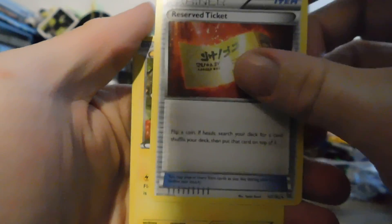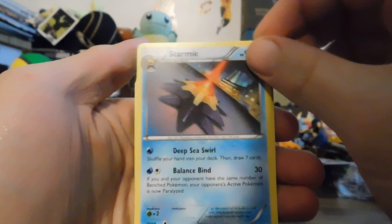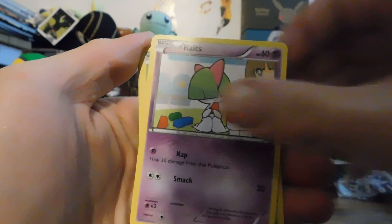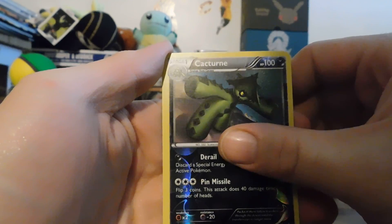We got a Reverse Reserve Ticket, Dedenne, Starmie — I've never seen that art, I really like that — Noibat, Ralts, Skidoo, Misdreavus, Swablu, Reverse Cacturne, and a Sycamore.